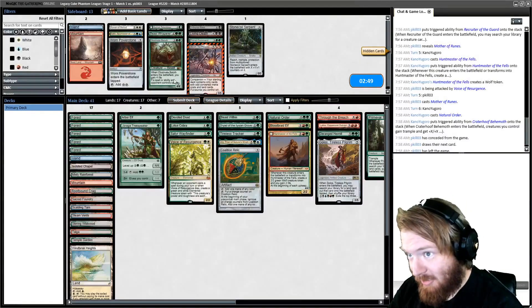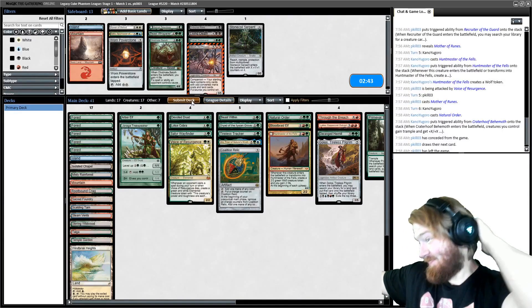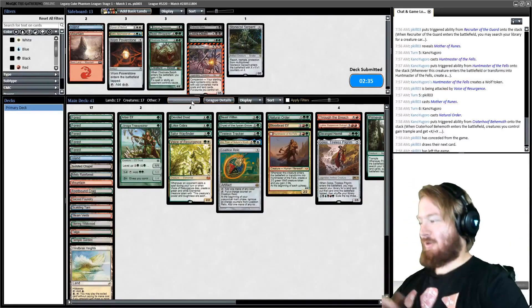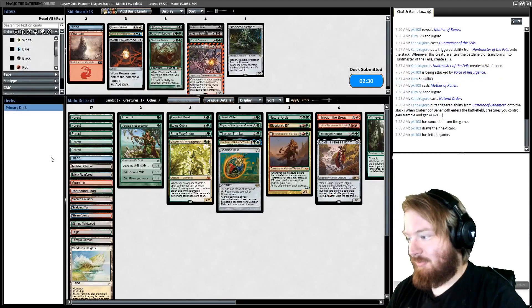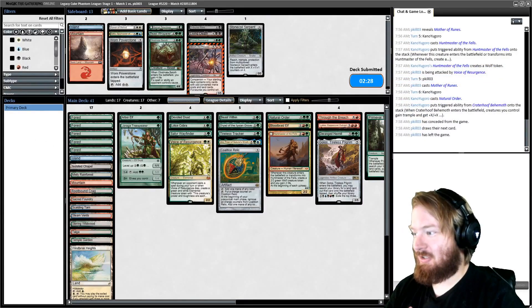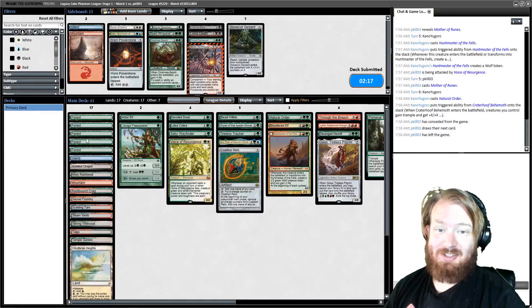This opponent does red-white aggro with Kiki combo, and it looked like no fixing. We didn't see any double white cards, so maybe they only need one white mana to actually play their game. But they had a lot of white one-drops, which means in order to be aggressive they need a lot of white mana. And they're also playing a triple-red card. So prioritize fixing, kids.